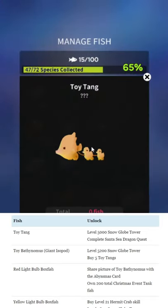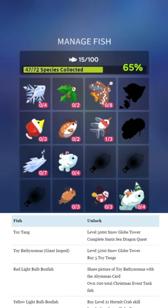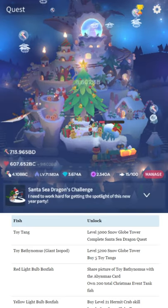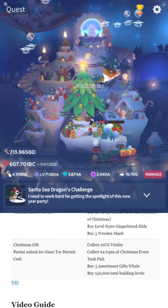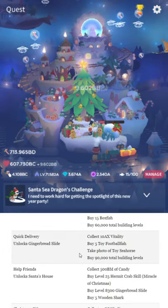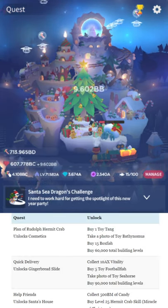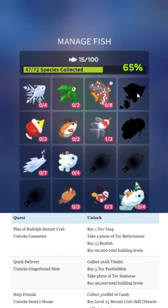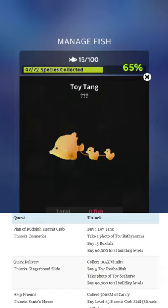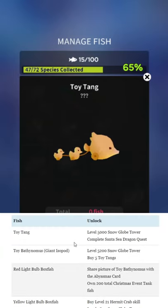Let's go into Manage Fish and check out only the new fish. The Toy Tang needs level 5,000 snow globe tower, and you need to complete the Santa Sea Dragon challenge quest. They're going to make us bounce back and forth. To do that, that's the 2018 thing. I really don't like the tank events — they're a neat idea, but it just ends up a mess. It's so little added each year; it doesn't feel like a new event, just a couple extra fish.